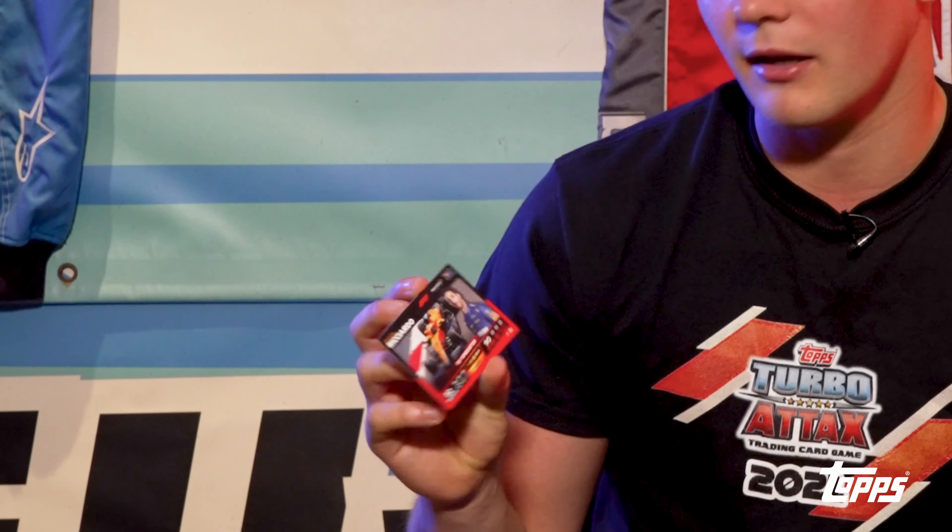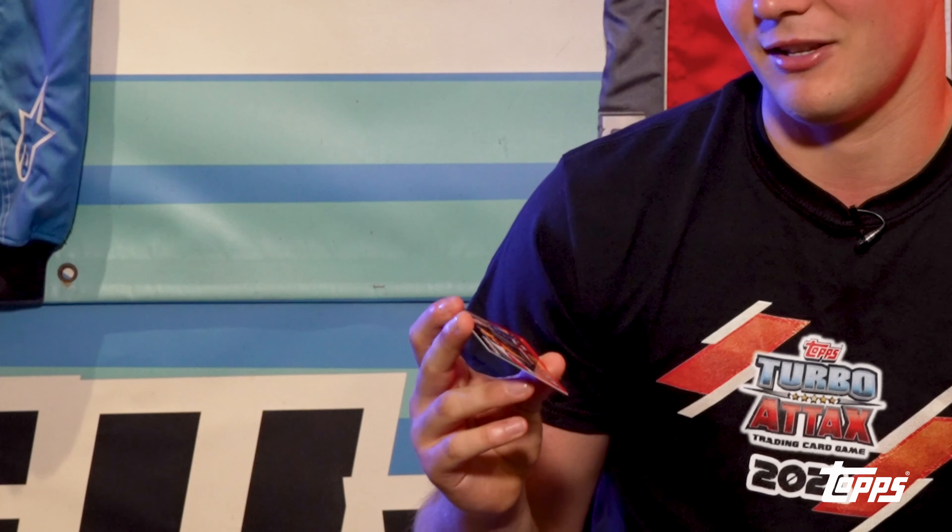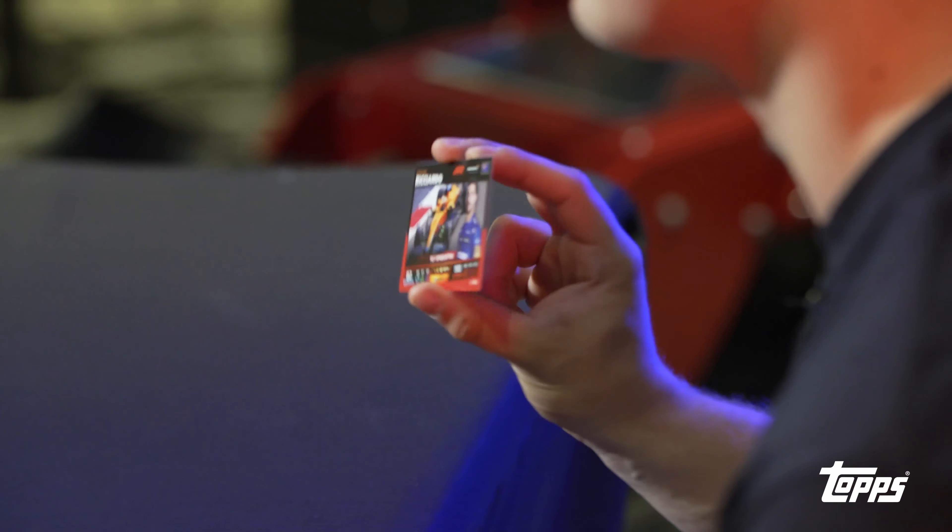Here's a more established driver - Daniel Ricciardo. This is an F1 Speed Star card - 90 attack, 82 defense. Daniel Ricciardo, for me, is one of the most attacking drivers on the grid. When I think of Danny Ric, I think of late-braking overtakes. When it comes to the Turbo Attacks, if you want a guy to be in your corner and get the job done in attack, Daniel is going to be the one you want. It's a pretty cool card design with both him and his car on the front.